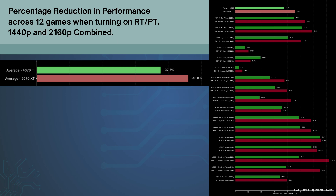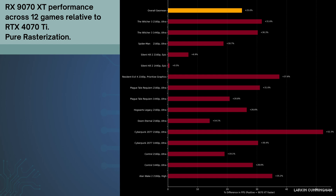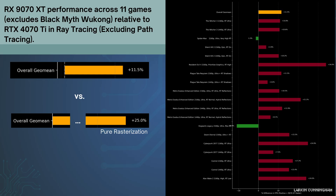I've tried to include a representative range of games that is fair to both GPUs and their architectures. When including all results, the 4070 Ti on average saw a 37.6% hit to performance, compared to the 9070 XT's 46%. Excluding path traced lighting results, the gap narrows slightly to about 36% and 42% respectively. To put that in context, the 9070 XT — bearing in mind it has a significant factory overclock — beat the 4070 Ti by 25% across the 12 games factoring in both 1440p and 4K. When excluding path tracing, which many see as more of an Nvidia-sponsored feature, the 9070 XT leads by 11.5% over the 4070 Ti.